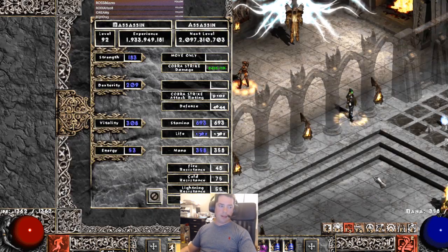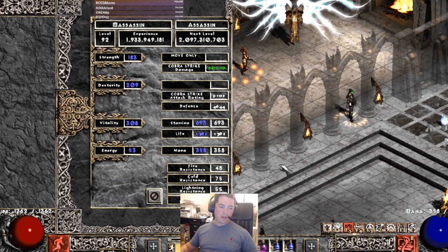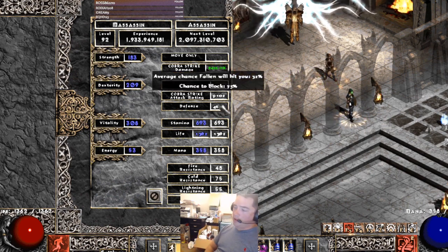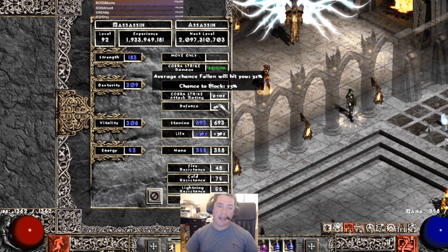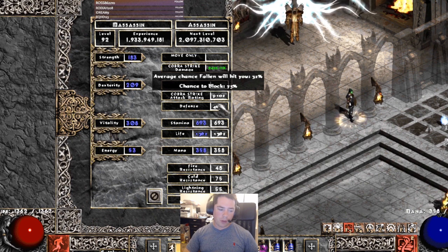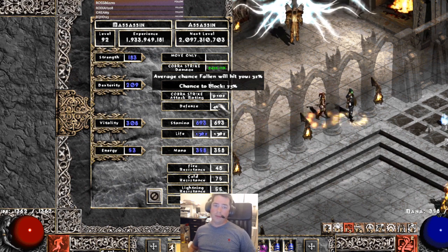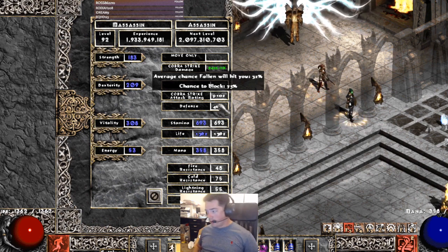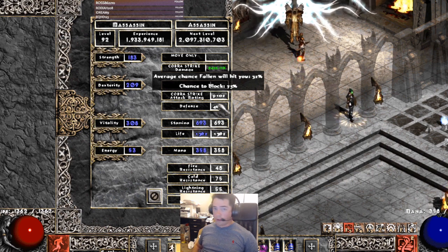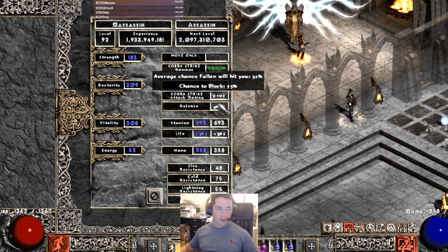Let's get into some stats. You can see that I have a lot of dexterity — that's because we're going for max block. I have tested claw block as well, and no block at all, and the conclusion I came to is especially in maps survivability is key. This build has damage, it does just fine. The bane of this build and just about every other melee build is archers — especially if they have Might aura, Fanaticism, or Concentration — those will flatline you even with max block.